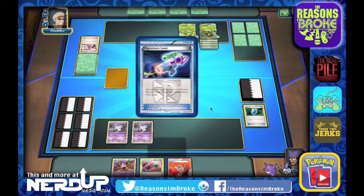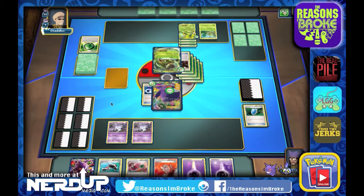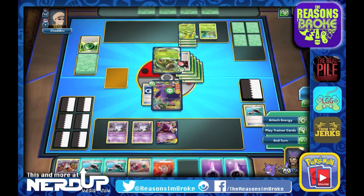Sometimes the games go this way. There's a Hypnotoxic Laser, which will poison our Gengar — at least we're not asleep. We're going to get a brand new hand. We do get some Energies now and a Gengar EX we can start to build up. No Chandeliers, no Rare Candies, but at least we have Energies. We're unfortunately going to have to put the Gengar EX up for sacrifice — we're down to 10 HP, that'll do it at the end of our turn. Do we get a Heads? Yes we do, we draw another 3.